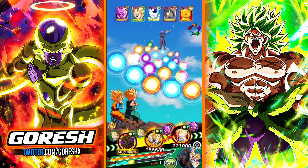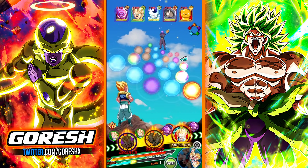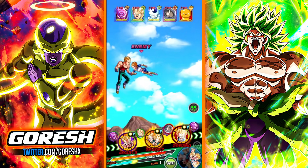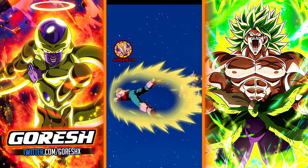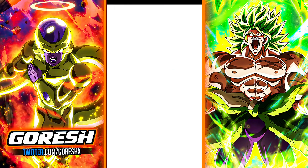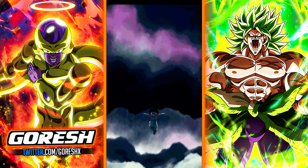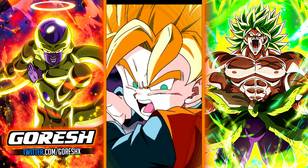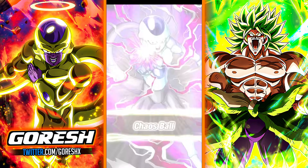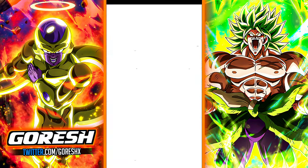We'll try and destroy Hit, then focus on Hit again with Gotenks for the stun or kill. Vegeta should be decent in the front slot — almost a 5.9 attack stat with 6 orbs. Magetta lives through 6 million damage — still really good. Hit is instantly incinerated. We're getting the super, and the damage is looking solid. There's nothing to worry about here.